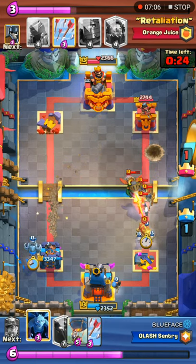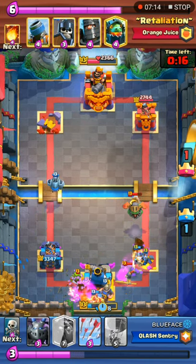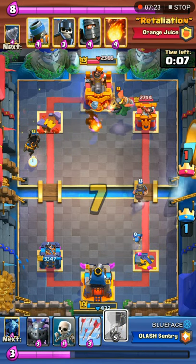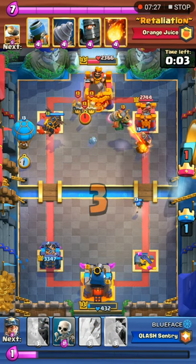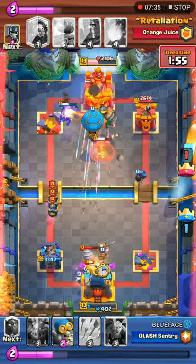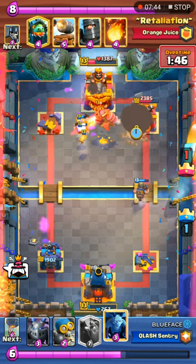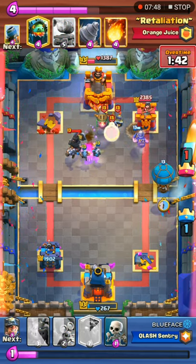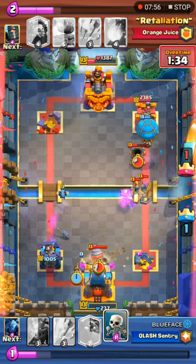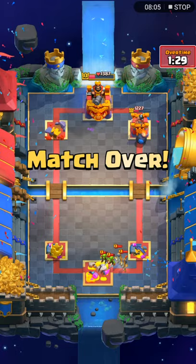Goblin drill push as well as a cannon card. Arrows for the bomber. A miner tries to distract the cannon card but it locks onto the tower — 432 HP, then 232 HP remain on Blue Face's king tower. Blue Face plays a lava hound at the back but that won't be enough. Guards are played anticipating the miner, then a goblin drill and arrows for the king. It didn't quite bring the king down. Retaliation just fireballs and takes the win. A very nice comeback against lava loon.